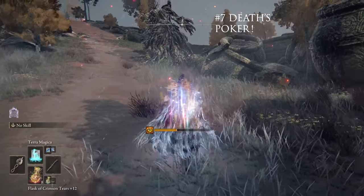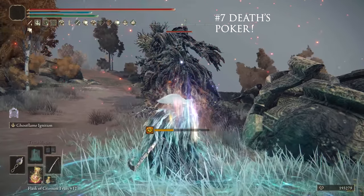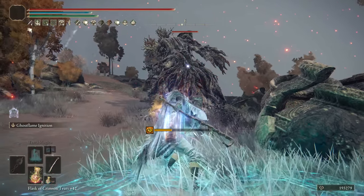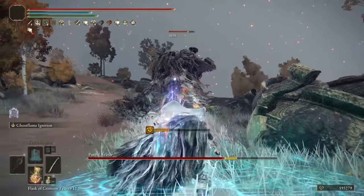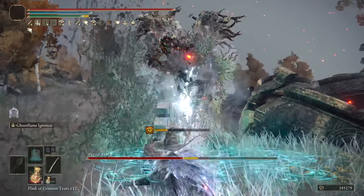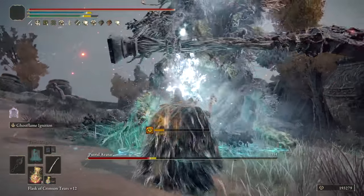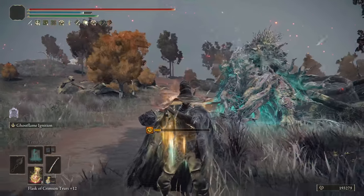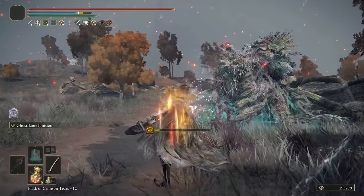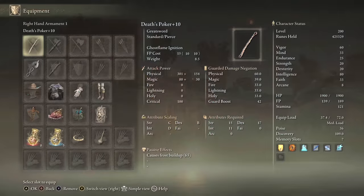At number 7, we have Death's Poker, one of the most ridiculous weapons in the game. The Frost and Magic damage it does is insane, and after buffs it can shred HP in a matter of seconds. This is an amazing weapon for a Mage build and can help carry you through some of the tougher boss fights in Elden Ring. You have the Frost buildup, the Magic damage — it's boosted by Terra Magica — and you have the option of the Trail or the Follow-Up Explosion. Both are really good and can do massive damage. Death's Poker is a must for a Mage build.